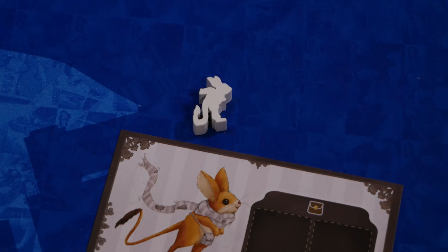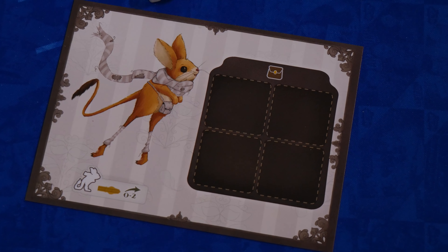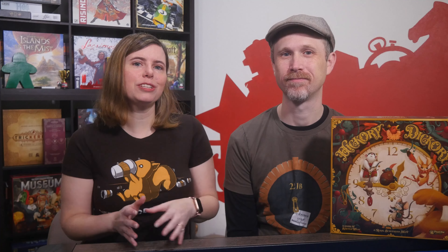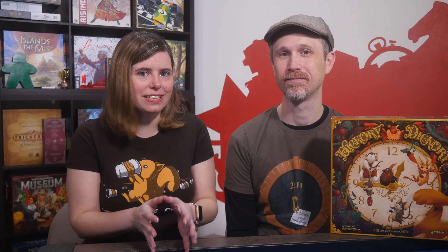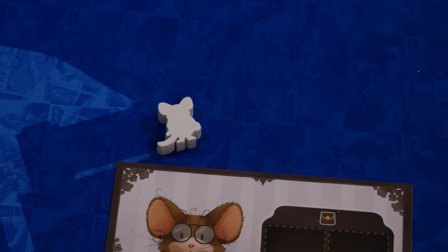You'll get one point for each tile delivered, a point for each tile in the largest symbol group, and a point for each tile in the largest color group. So delivering four tiles gives you 10 points: four for the number of tiles, three for the color, and three for the matching symbol. If your delivery matches one of the face-up quest cards, you can take it and score it.